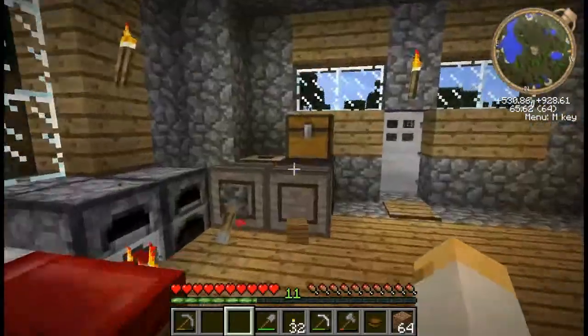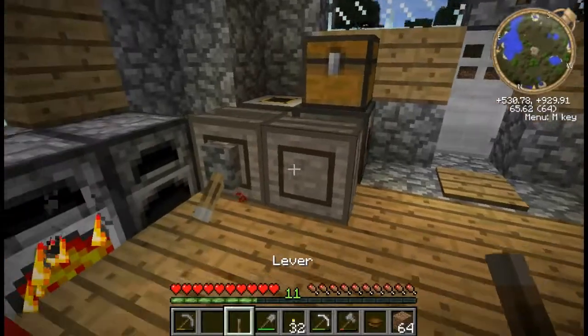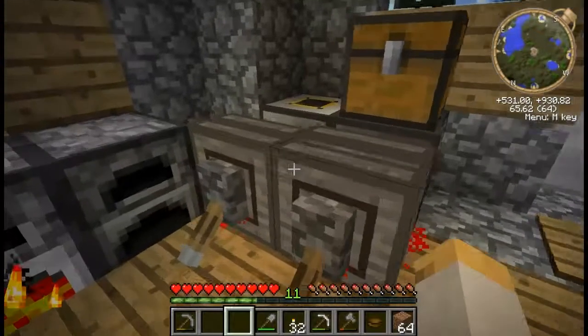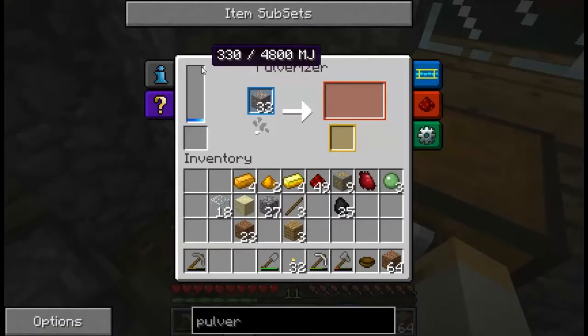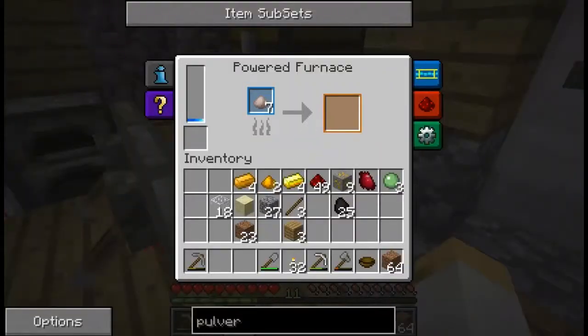Oh god, it scared the shit out of me. I hate endermen so much. Alright, we got our next lever. Pop it on. We'll put about 10 in. What you can do is take everything out and let it build up, and if it hits all the way up you're good — it'll go pretty quick. And as the engine heats up it'll go faster too.